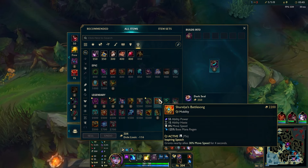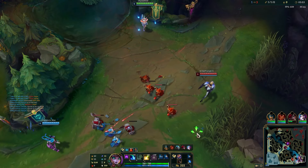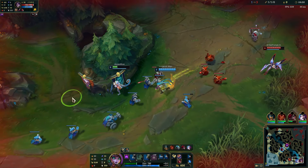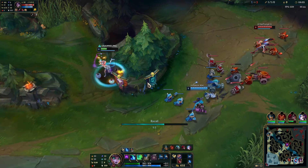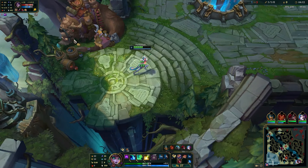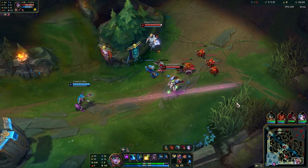So first item — Shurelias very likely. My bad, I got taken out of lane. I should have pinged Taliyah to help me. We don't know where Rakan is, he might be around. We'll go with the AP item. We'll be back in lane just in time for this wave to freeze, so it's fine.